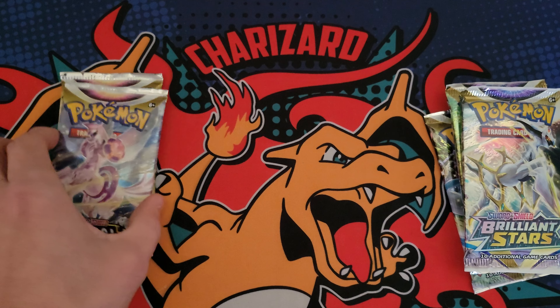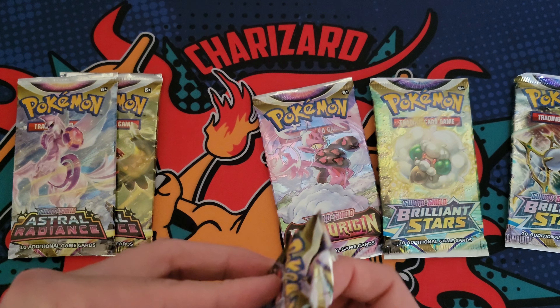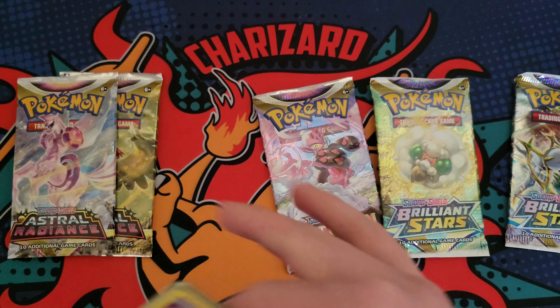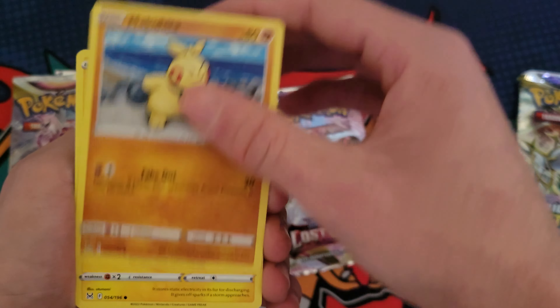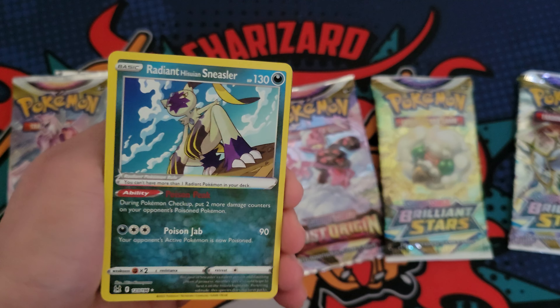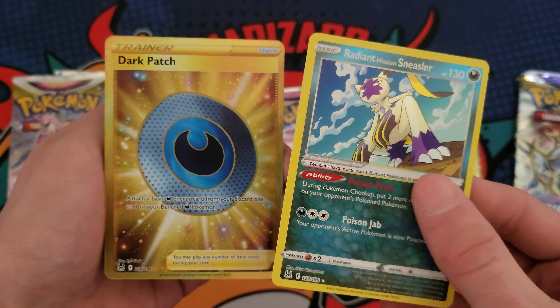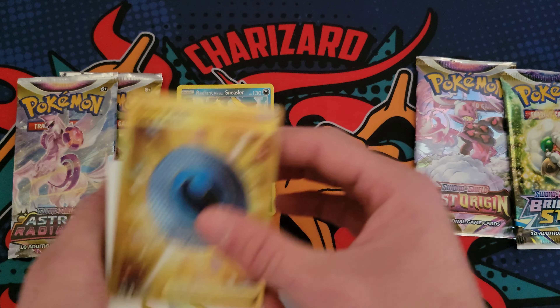These aren't technically dud packs, but let's switch it up and do a Lost Origin. I get Astral Radiance and Lost Origin mixed up a lot, so I wouldn't doubt that I'd say I'm hoping to pull a card but it's really an Astral Radiance. Lost Origin pack: oh, Radiant Sneasler okay okay, and a Dark Patch — let's go! Lost Origin coming through with some hits, double banger pack!